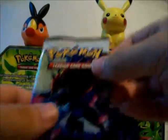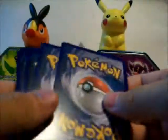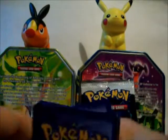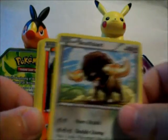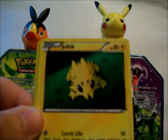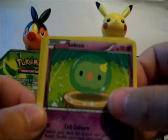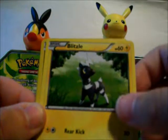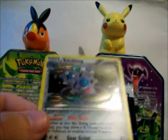I'll go with the Zoroark pack. Plus Power Trainer. Pigknight. Buffolant. Pansear. Joltik. Psychic Energy. Galvantula. A Blitzle. A Pansear reverse, which is a common.